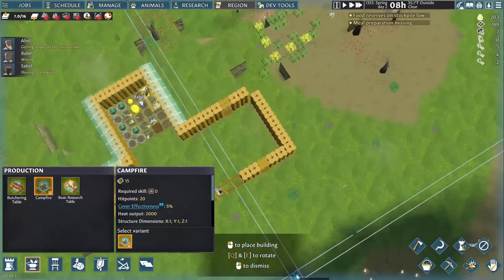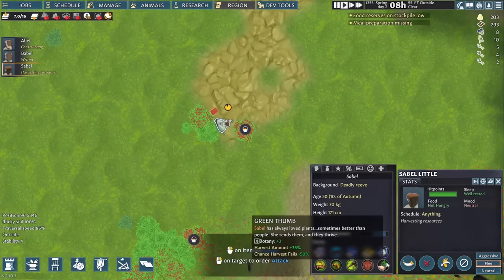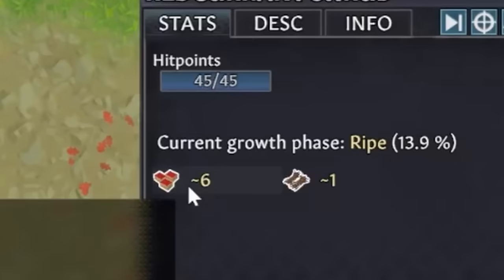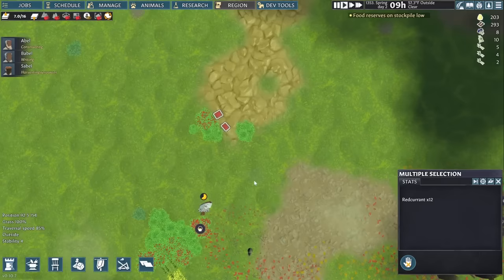We need a campfire to cook meals, and we need to stop chopping trees long enough to gather some red currants. These berry bushes are naturally scattered around the map, and they're a great early game food source, although make sure you let them ripen for their full yield. That'll take an extra few days, but the bush will be extra red when it's ready, and it'll say ripe in the bottom right when you select it. The custom scenario means these red currants won't even take a full day to rot if left out, so Sable's only going to harvest a few bushes worth to make meals for a day at a time.